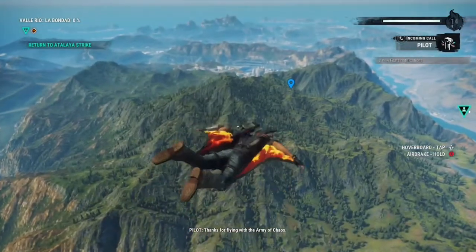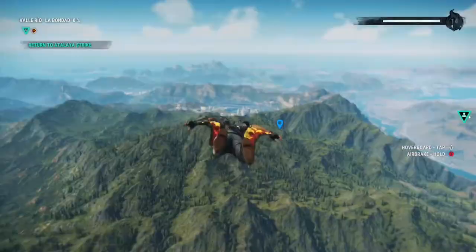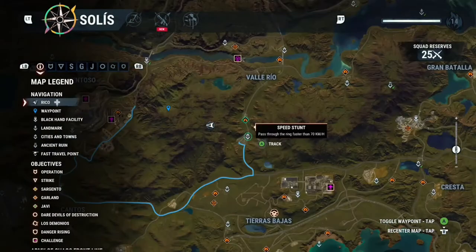Today I'm going to be showing you how to get a pig in Just Cause 4. What you gotta do is head to these mountains over here on the map — you can see here where my marker is.